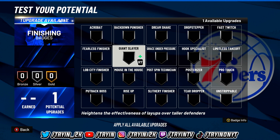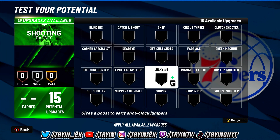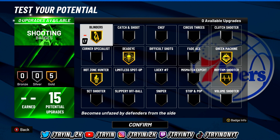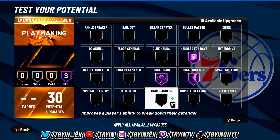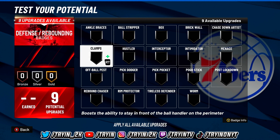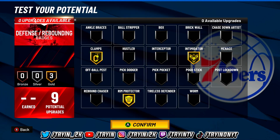For badges, you only get one finishing badge — put that on giant slayer. For shooting badges you only get 15, but they're all gold: hot zone hunter, dead eye, blinders, rhythm shooter, and green machine — that's the perfect amount for this build. For the 30 playmaking badges: handles for days and quick first step on Hall of Fame, quick chain and tight handles on Hall of Fame, unpluckable on gold — actually lower quick chain to gold and put floor general on Hall of Fame. For the 9 defensive badges: clamps, intimidator, and rim protector on gold.